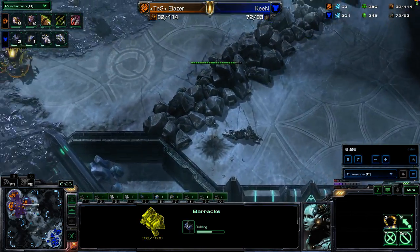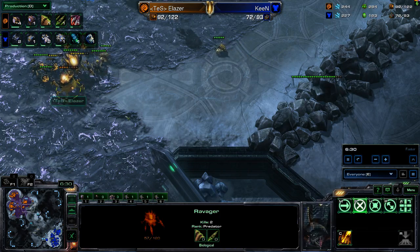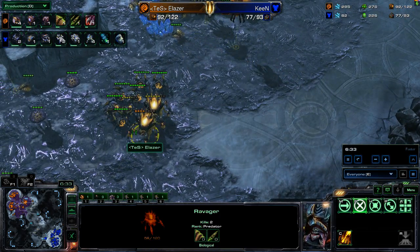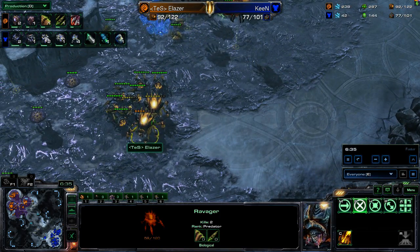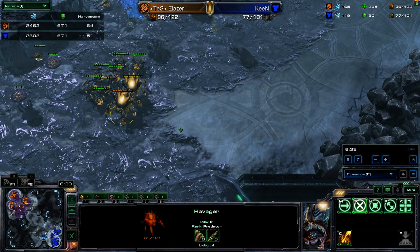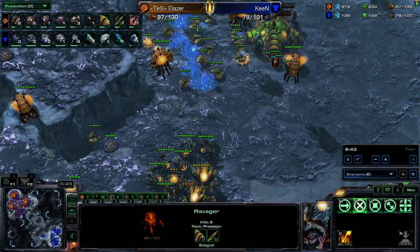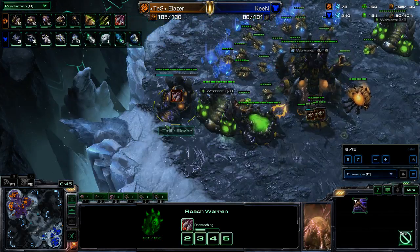Oh, a bit of a mistake there out of Keen — dropping down the tank, not paying attention, and Eliezer getting a couple lucky Ravager shots that will almost take out the Medivac as well. So a couple of good victories here against the early tanks. The worker count — Eliezer has been able to spiral forward with the drone count. And we see Roach Speed on the way.